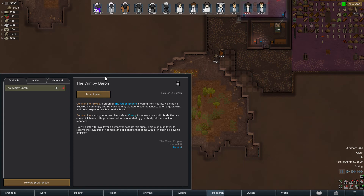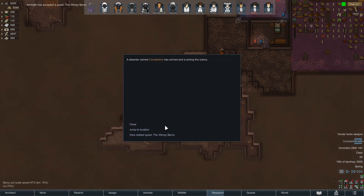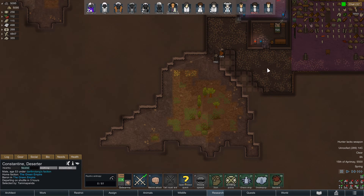But this guy — a baron, Constantine. It's a quest. If you want to click the quest you can actually read it with me: Constantine, a baron, is calling from nearby. He is being followed by an angry cat and would like your help — he gives royal favor. This would actually make her a noble. Where is he — you actually must go there.